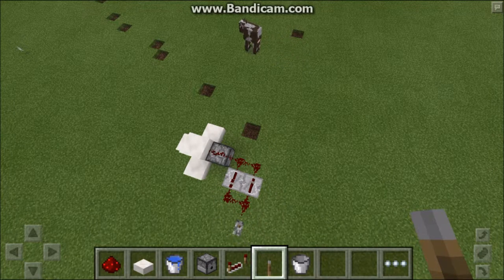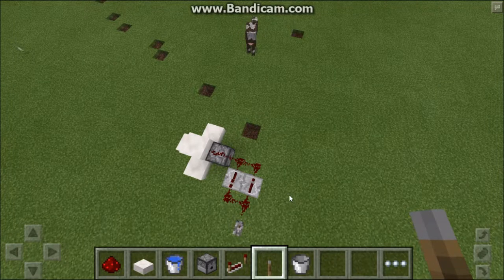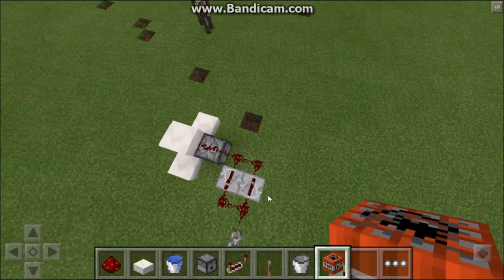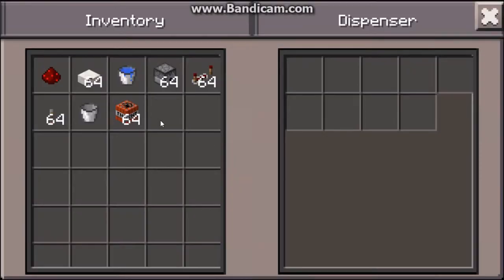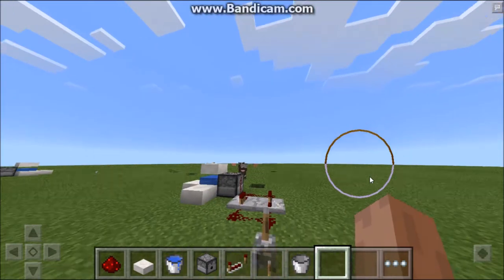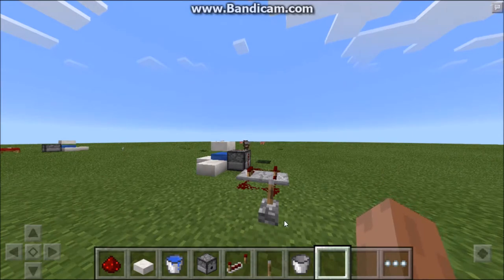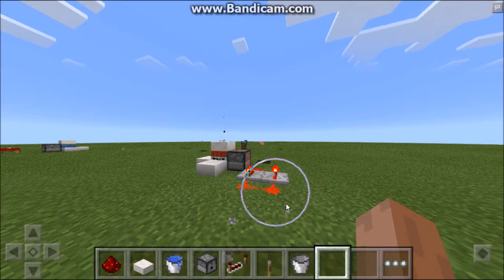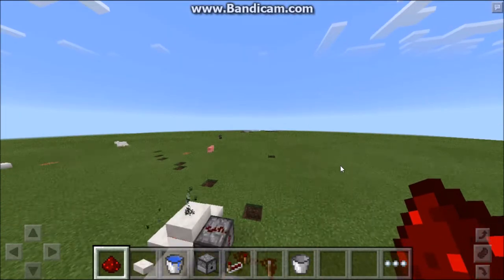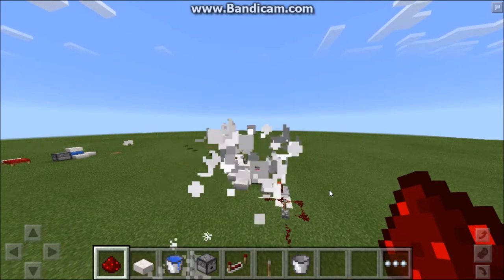We'll try to trigger it, but first we need TNT — a stack of TNT will do. You can get this from creative by just tapping the TNT, then place the TNT in the dispensers, get back, and activate the redstone repeater clock very quickly. It's very annoying to do because you may fail, but if you click it really fast you can end up with something like this.